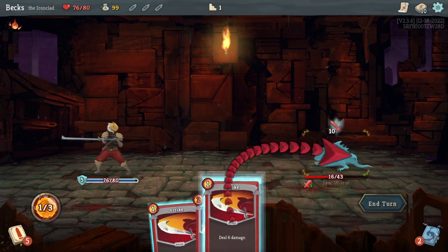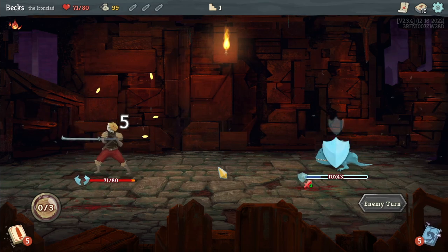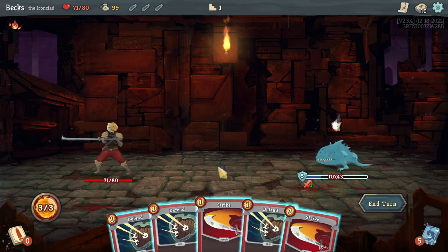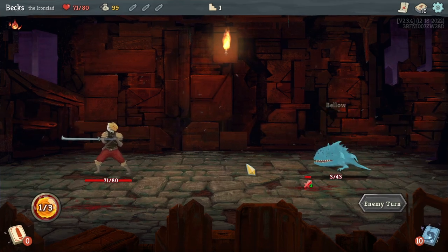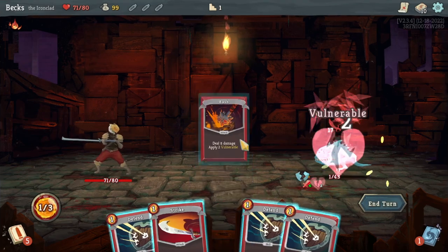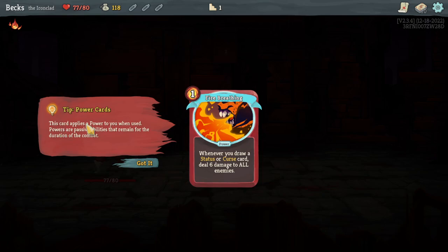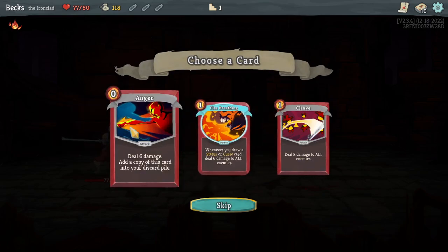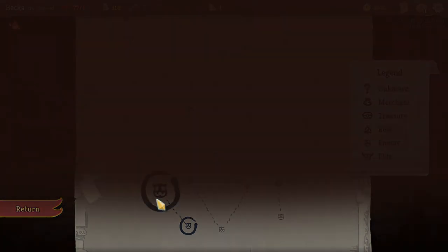This will actually end up dealing more damage even if we don't get the Vulnerable. Smack, smack, and smack! Heck yeah, got gold! When you add a card — this card applies a power to you when used. Powers are passive abilities that remain for the duration of combat. Whenever you draw a status card, deal 6 damage to all enemies. This deal-six-damage card — I like zero-cost cards because I'm a cheapskate.